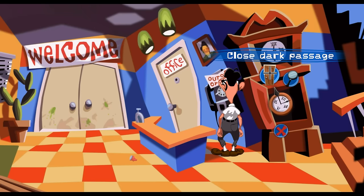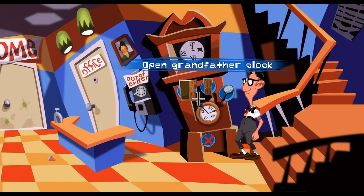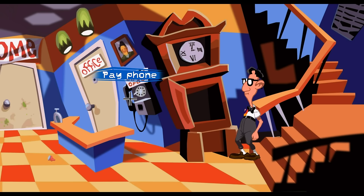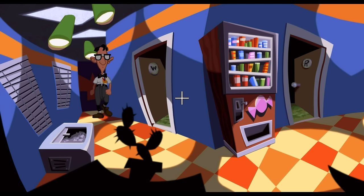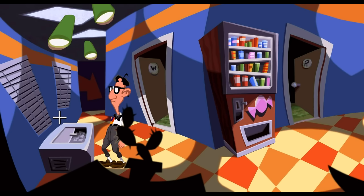We can close this dark passage. There's nothing there. Let's open it because we're going to need to go back down there. Payphone we've done something with. Let's close the ice machine as well, just in case. Is there anything on here?